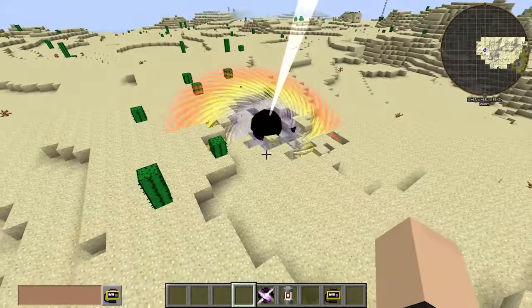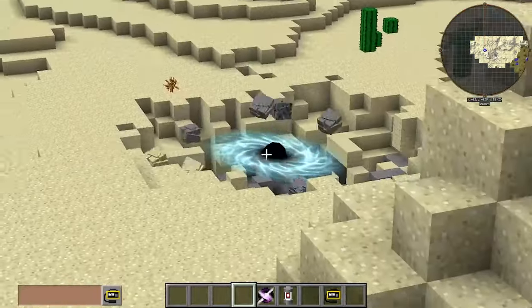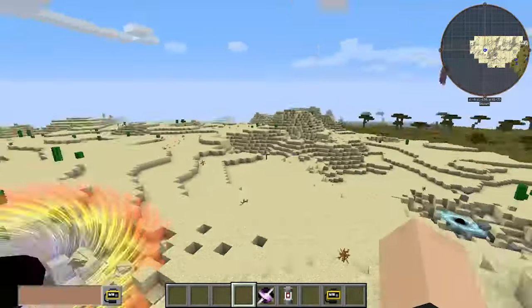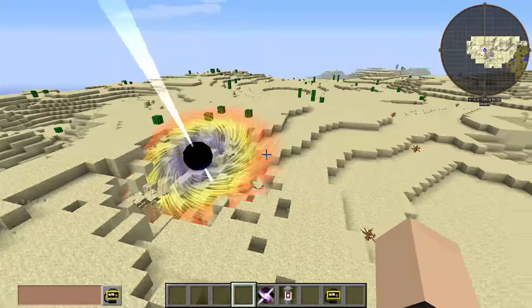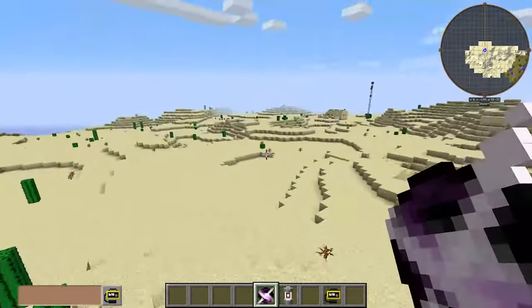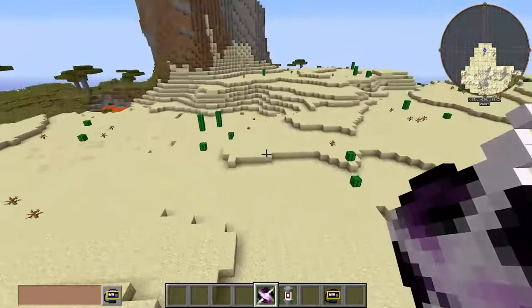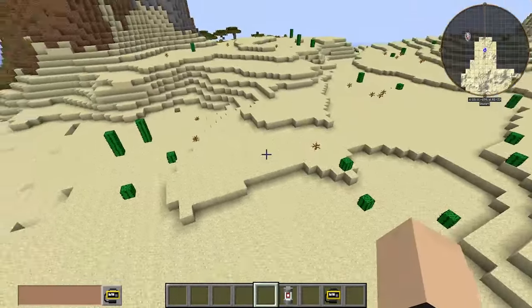Next we have our good old Miniature Black Hole. This guy is something else — he doesn't do much, I mean he does do a lot, but he doesn't just disappear like these little weak things over here. He's no weak singularity; he's a strong black hole right there, so he's gonna be around for a while.